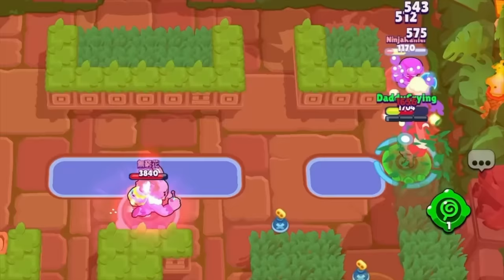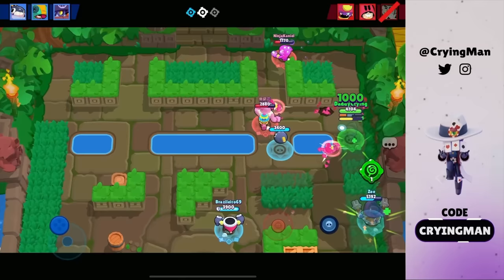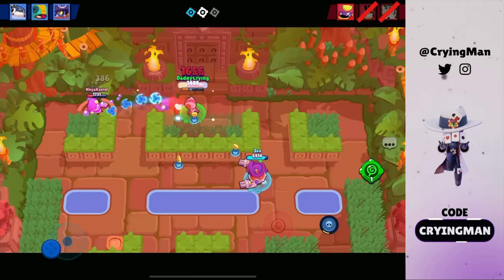I got my super again, do the same thing. He has to waste the gadget so I can walk up now because I do have a gadget. He can't even pull me — he even missed the pull.